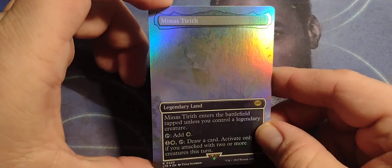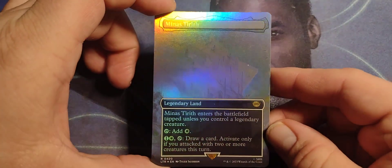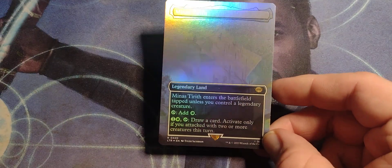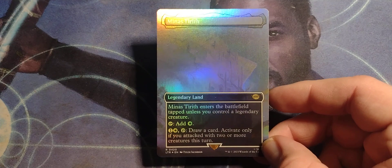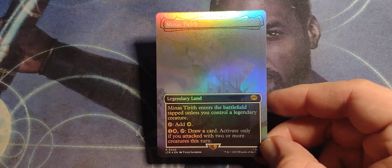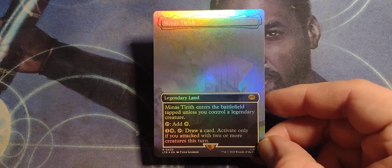You can barely even see Minas Tirith in this art. Anyway, it's a legendary land. Minas Tirith enters the battlefield tapped unless you control a legendary creature. Tap: add one white mana. One and a white, tap: draw a card — activate only if you were attacked with two or more creatures this turn.